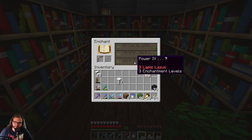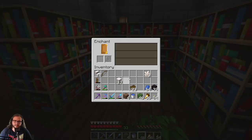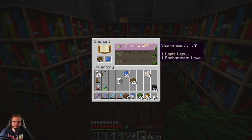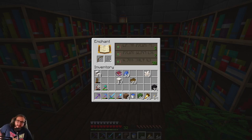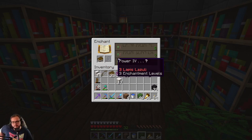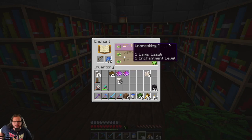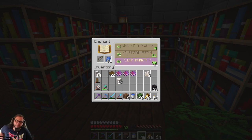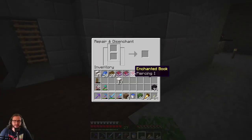It is only power four. I do have some levels. It takes one level to do that - still power four. I just want infinity on there - I'm unbreaking three. Power four again, I'm gonna go for it. A infinity - power four and punch two. That's exactly what I want. I have a bow now. I don't want any of those books.